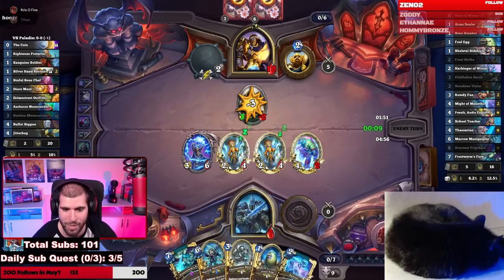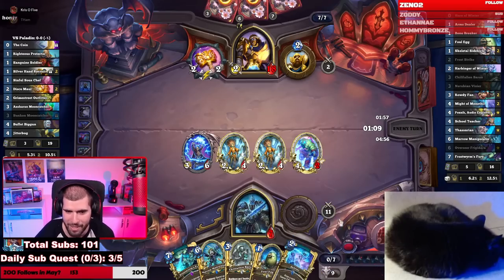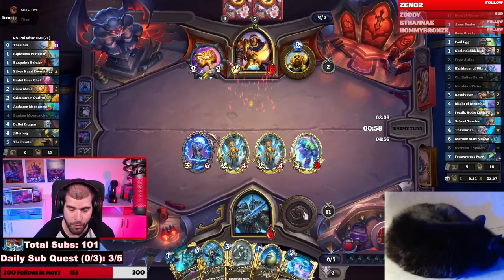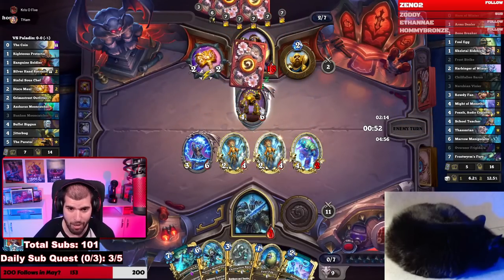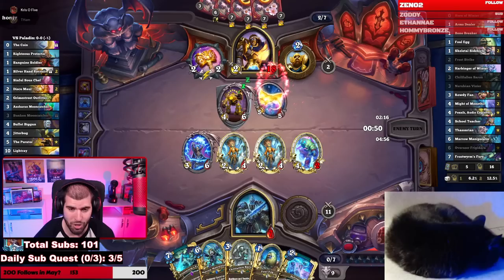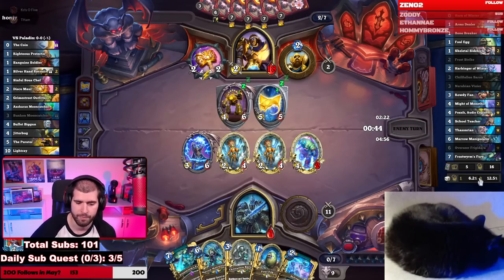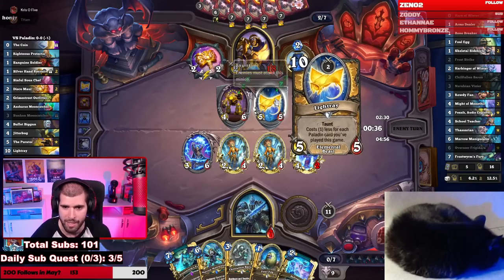The important part is the damage went in. What we did here is we basically dealt with the board without wasting our very big Frostworm Fury — it is gonna be important for us to be able to Frostworm Fury. If he did this and still had those minions unfrozen, we were as good as gone. He's got two Light Rays, I think. He is actually running the Jitterbug, so Jitterbug's a beast and so is the Light Ray.